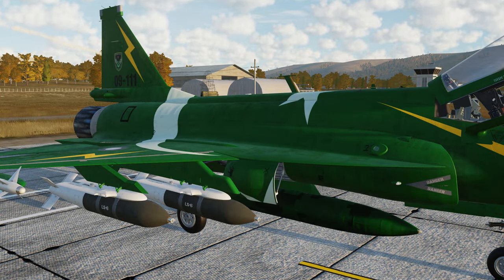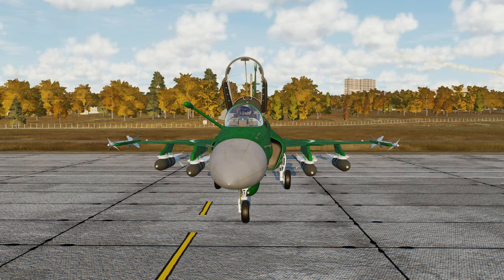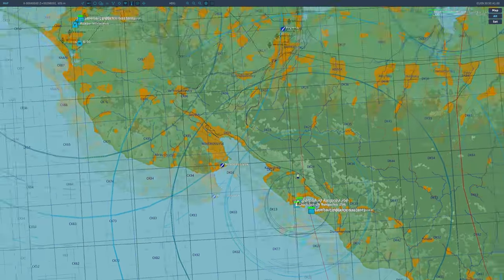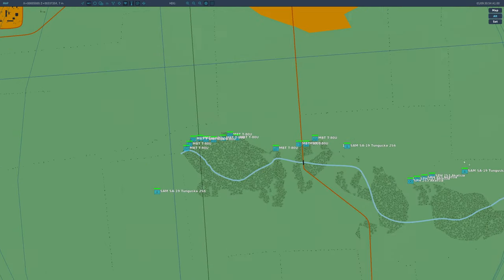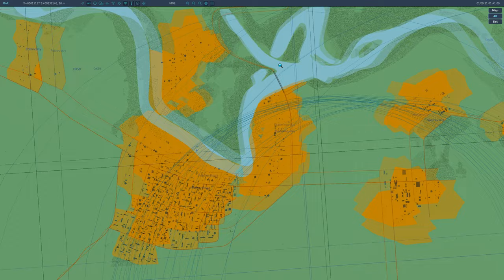That's not really something all of us want to bother with, so the developers have given us a simple solution for this, similar to what HeatBlur has done for the Viper. We have friendly forces right in the wooded area here — they are guarding this bridge.